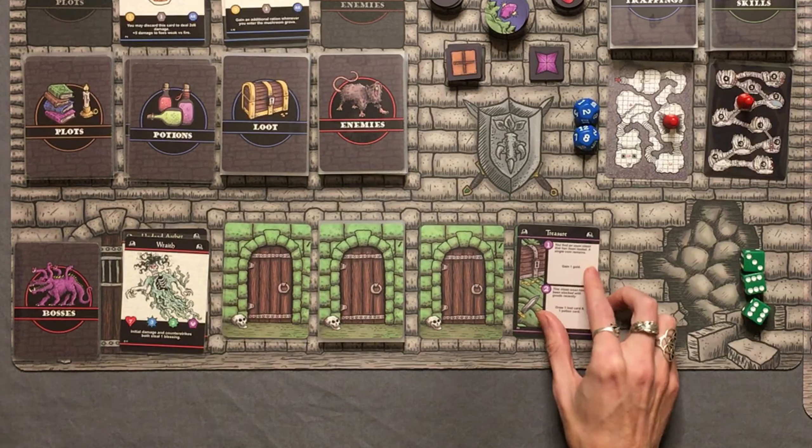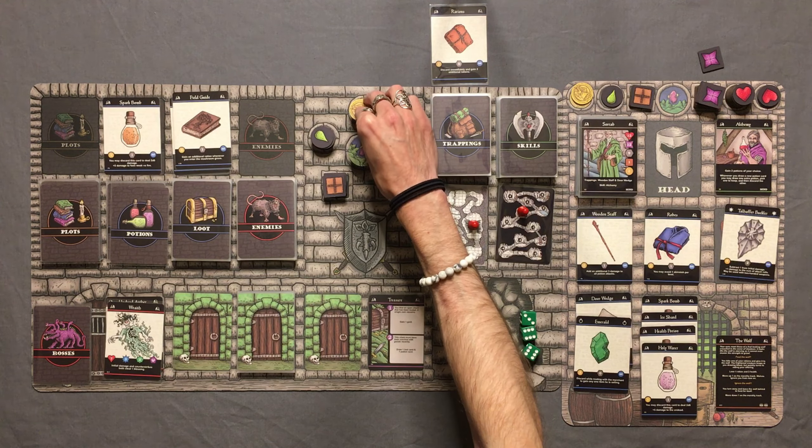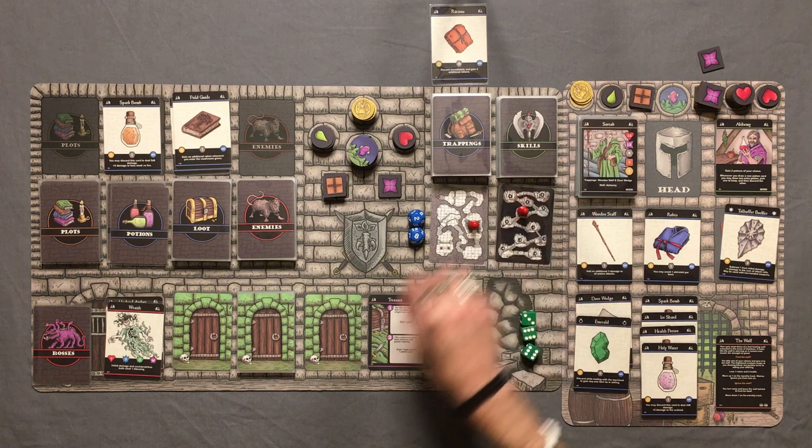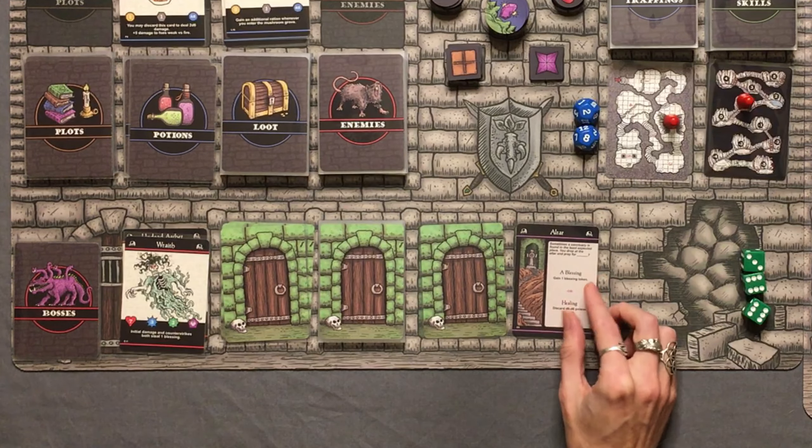Deeper in — an open chest that has been looted. "A single coin remains. Gain one gold." So we've got two gold. I'm ready to buy some more potions. Going further in — an altar. We can either pray for a blessing or healing. We don't have any blessings, and it would be cool to get one, but we also have one poison on us which I don't like.